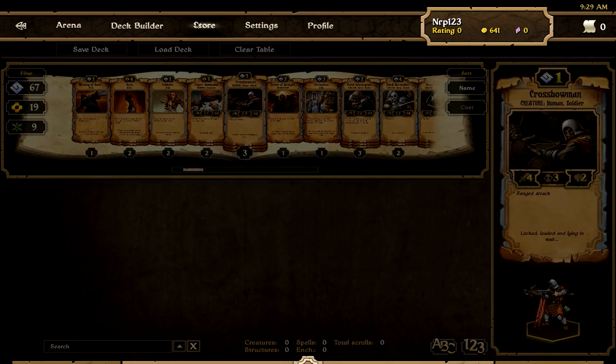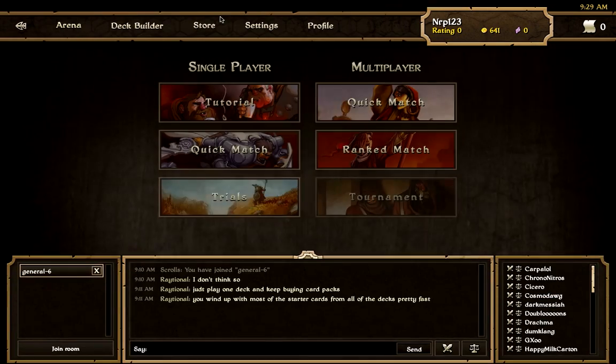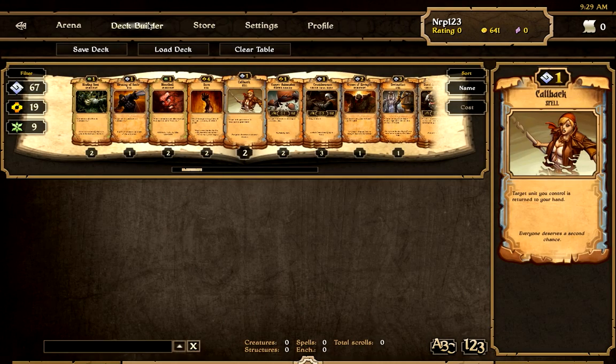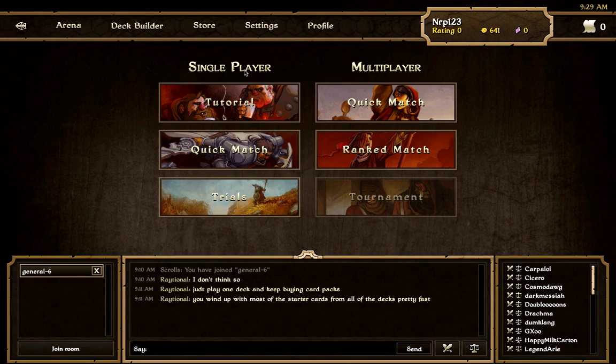After you win games you can go to the store to buy card packs and try to get more cool cards. You can play with 50 of your cards in a game. Right now I have a combined deck of order and energy. You just choose your 50 cards for that one.